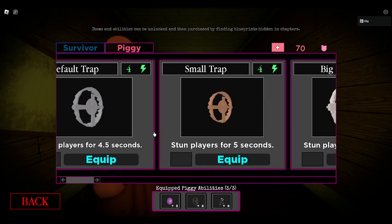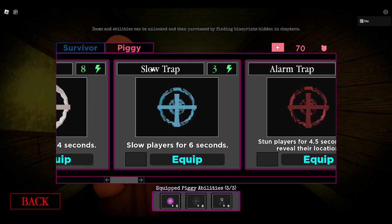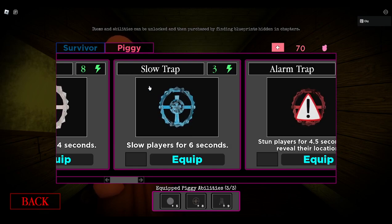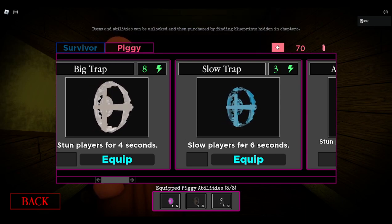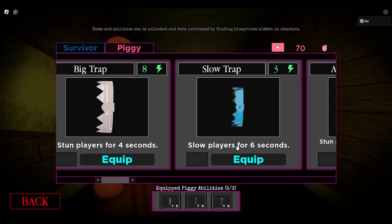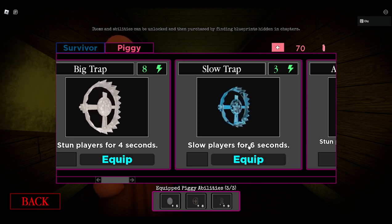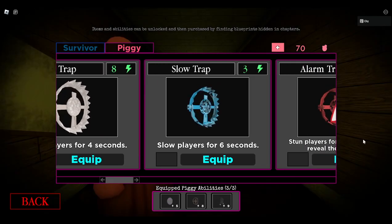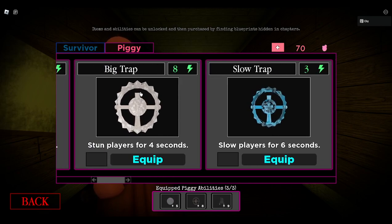Alright, now we get on to the piggy ones. Would you like to start us off? It's the slow trap — the worst one of them all. This trap is two times the size, really big. It has less stun time — six seconds — and it doesn't stun, it slows. So it's a six second slow. The piggy could catch up if they're close, but if they're on the opposite side of the map, there's no way you're making that. Pretty trash. You could just run across it and activate sprint to go fast.